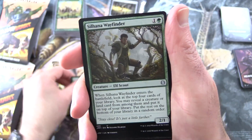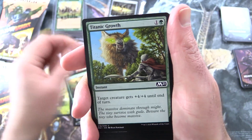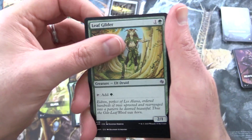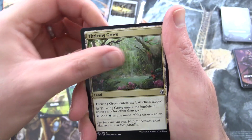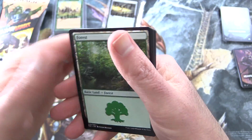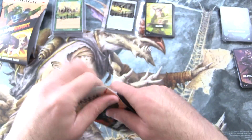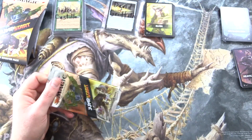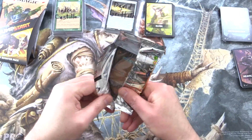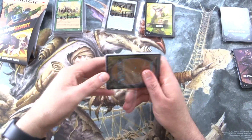Skyway Sniper, Dwynen's Elite, Silhana Wayfinder, Wren's Run Vanquisher, Llanowar Visionary, Hunter's Edge, Titanic Growth, Crushing Canopy, Leaf Gilder — so you've got some ramping there. Presence of Gond, Thriving Grove, Wild Heart Invoker, and a very nice Forest. And of course a bunch of regulars. That is a very nice one indeed — probably the top value one in the set so far, at least that I've seen. The prices will crash as more supply comes to market, but still, that is a pretty spicy pool.